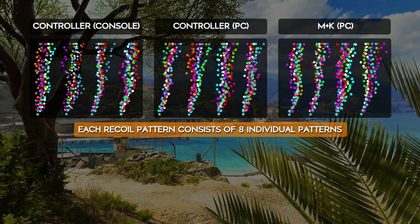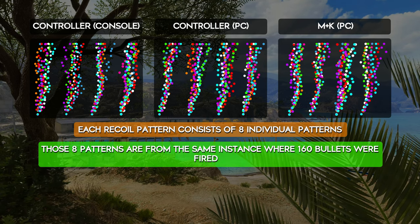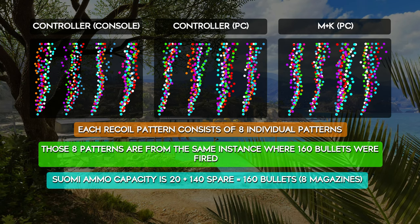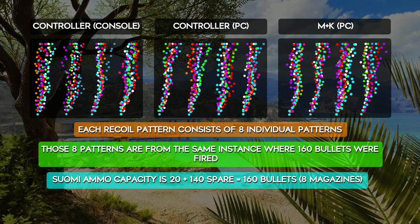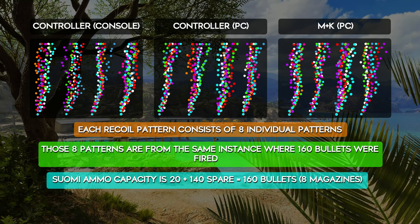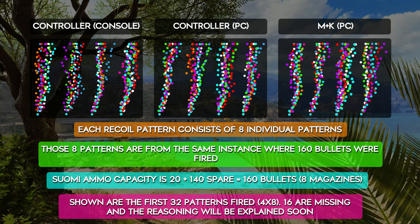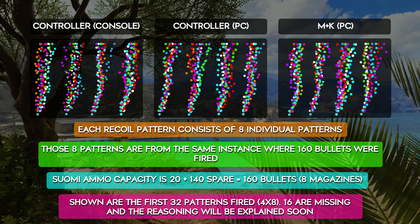Each pattern is made up of 160 bullets from eight instances where I fired 20 rounds against a wall — the default starting ammo for the Xiaomi. So each recoil pattern shown here is made up of eight individual patterns, all with different colours. When choosing which eight to use, it was simple: I used the first eight that I fired for pattern one, the next eight for pattern two, and so on. So the first 32 of the 48 patterns from each variant are shown here within four patterns. Sixteen recoil patterns are missing from each — I could have put in two more but there is a reason for not doing this, which I'll explain later.